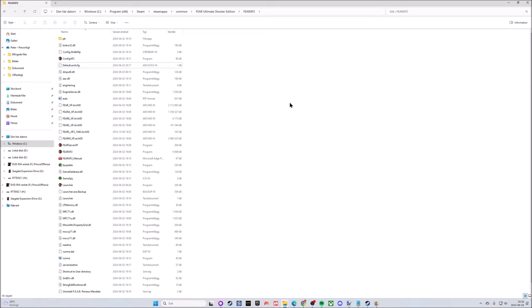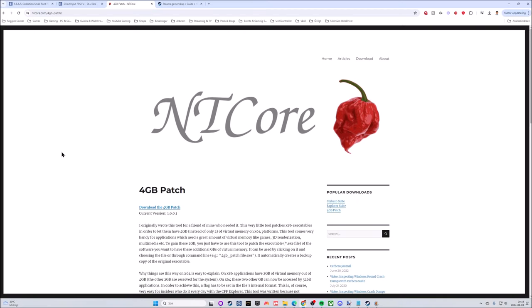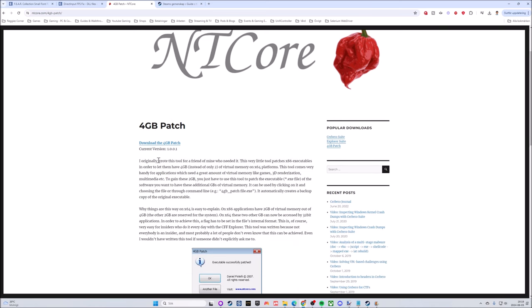We'll look at the bigger subtitles in action at the very end of this guide. But before we get there, we are at item number eight — and this is a big one in older games. It can cause real hassle: stuttering, freezing, and sometimes crashing. It has to do with older games having a finite amount of working memory — about two gigabytes. We want to double that because it makes all the difference. This page is for NTCore and the 4GB Patch, which patches x86 executables to let them use four gigabytes instead of only two of virtual memory.